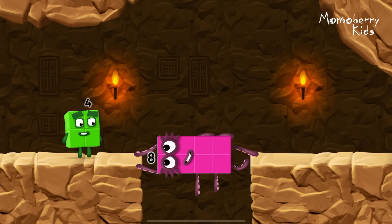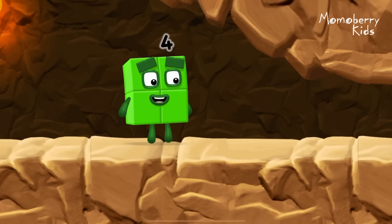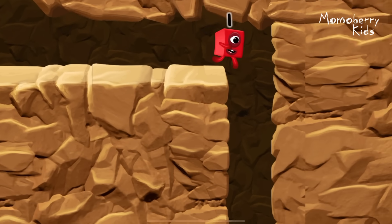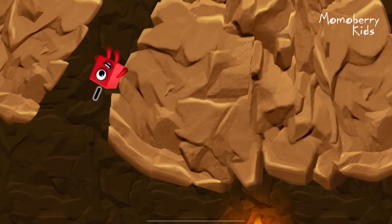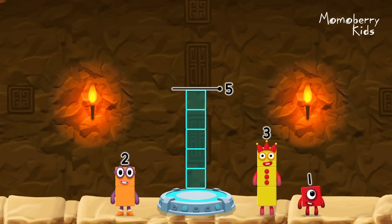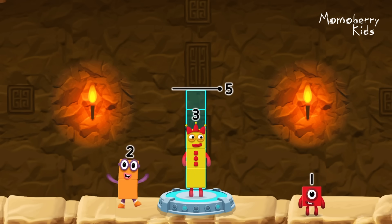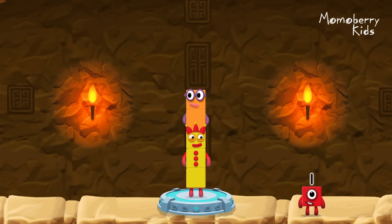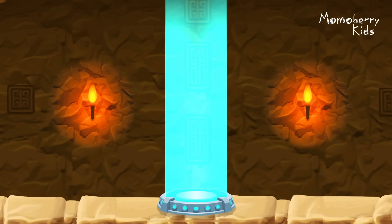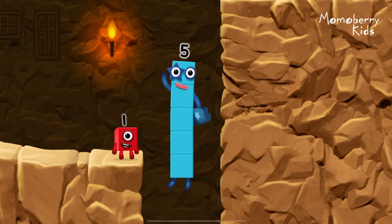Octoblock! Yes! I'm not so sure four is going to fit through there. Three! You made it! Add number blocks to make five. Three. Two. You cracked it — three plus two equals five. High five! Yes, you got it!